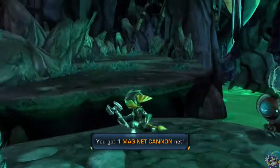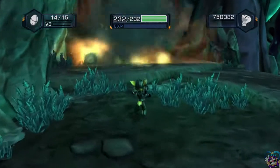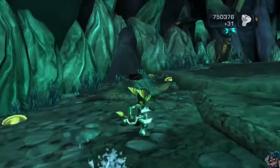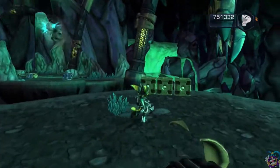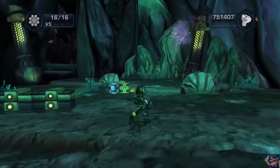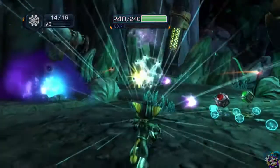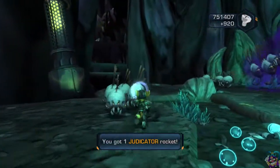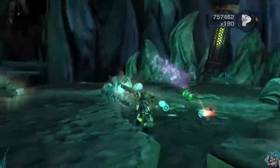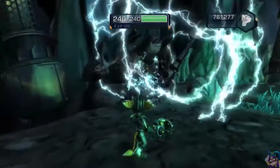I've definitely got enough raritanium to upgrade that last hollow plan weapon. Now for the Judicator ammunition. Magnet launcher. The reason why I'm using the magnet launcher is because there is a skill point for getting a cragmite hunter inside a magnet. It's called 'Gotta Catch Them All.' In this case I don't think it's gonna unlock until I end up beating this section.